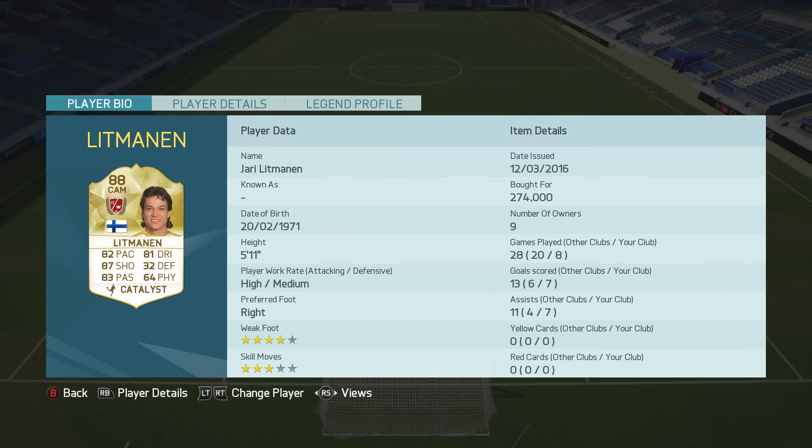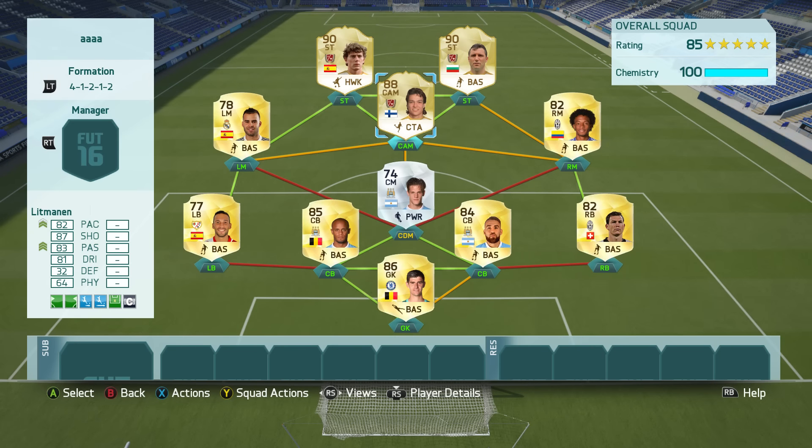The great thing about Legends this year is they link to literally anyone, so you can pretty much build whatever squad you want. The first option for a team today is a 4-1-2-1-2 squad featuring players from the Barclays Premier League, the Serie A, the La Liga, and of course two other legends in Stoichkov and Butragueno.